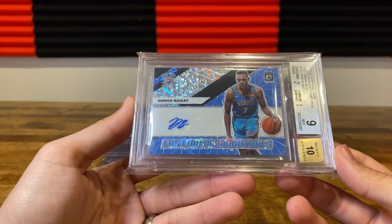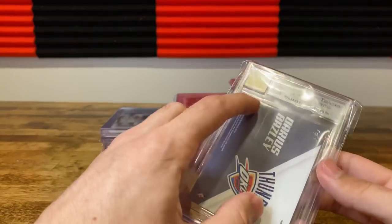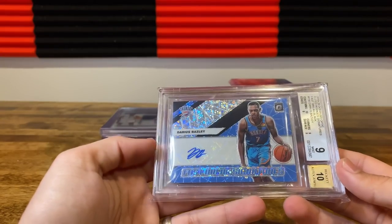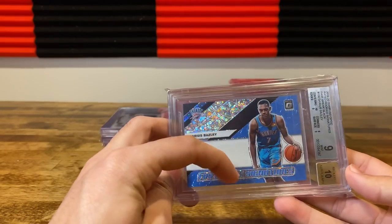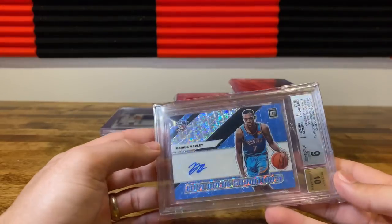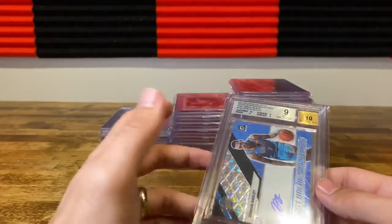Basically got a 9.5 auto — was surprised by this. I didn't see anything wrong with it, maybe a slight corner there. I think a 9.5 on this is weak, but I probably should have done min 9.5 or 10, because if it doesn't grade a 9.5, you don't typically want it subbed for like one-on-ones. This isn't going to do anything to the value as a nine or raw.